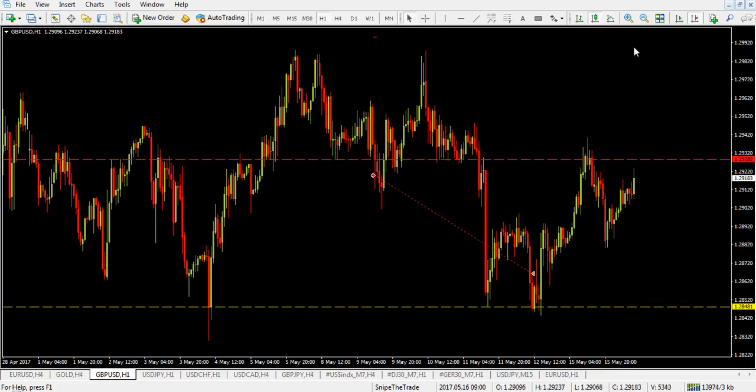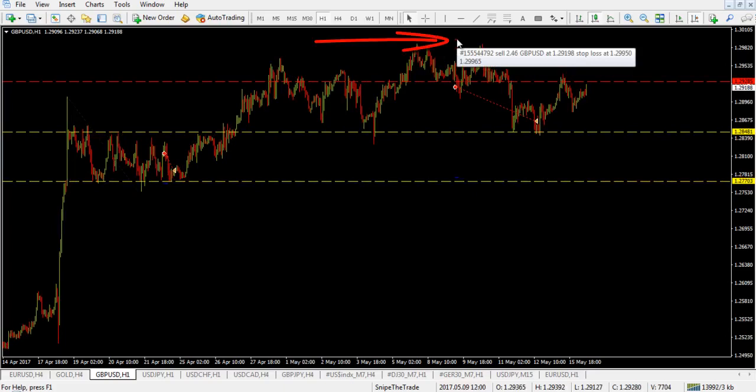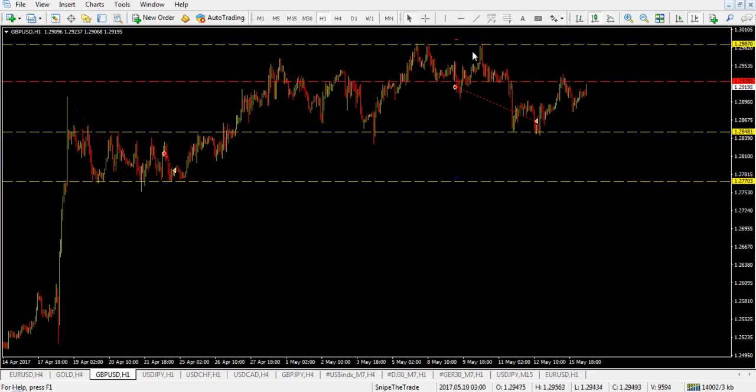I'm going to zoom in on this chart and tell you where our targets and stop loss were. As you can see, our stop loss was all the way up at 1.2995. Why was our stop loss there? Because right here we had a double top, and we kind of missed our opportunity on that double top. I didn't want to get in on the trade when we broke with this previous low.